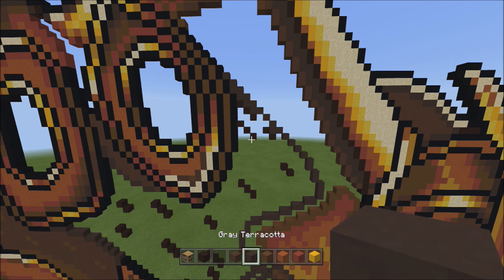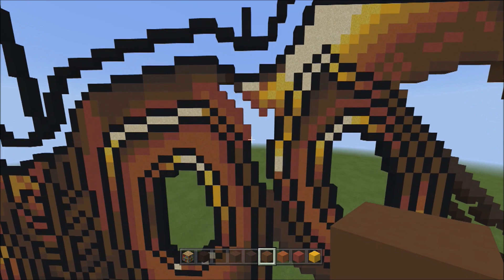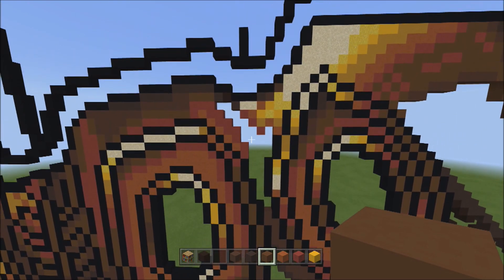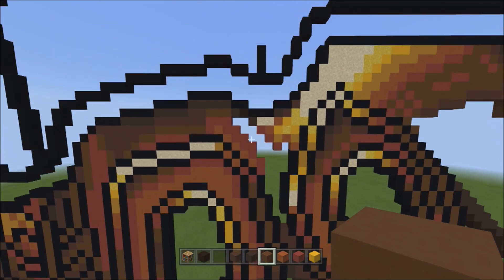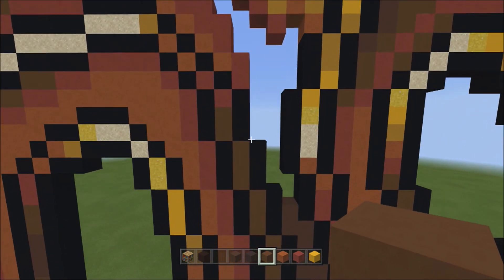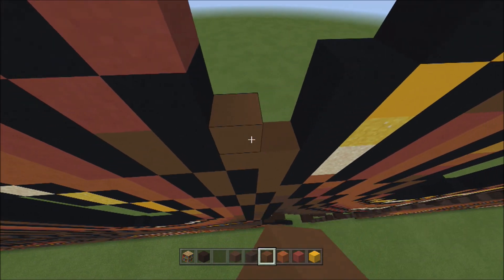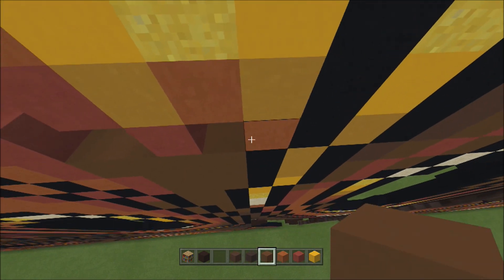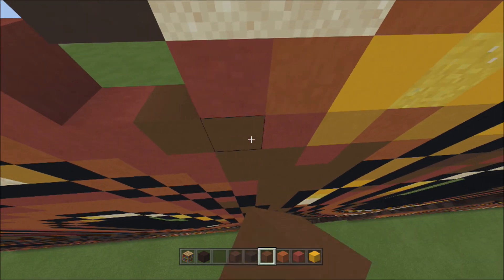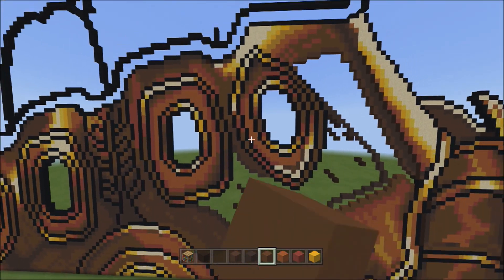Switch over to the brown concrete. Move over to the left and up a bit — fill in that single empty space with the brown concrete. Don't get your terracottas and concrete mixed up. Fly back — it should look exactly like this.